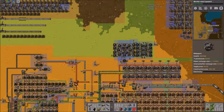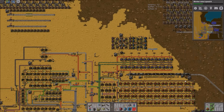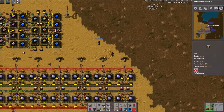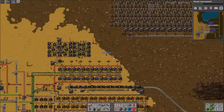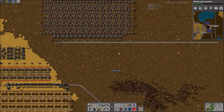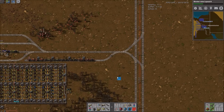I think I can grab it. This roboport here is trying to latch on. I think we're good. I have a feature request — you know how you can shift-click power poles and manually hook them up? I want to do that with RoboPorts. Oh, that would be so nice — that'd be fantastic. It's got 1,300 logistics and 300 construction bots.